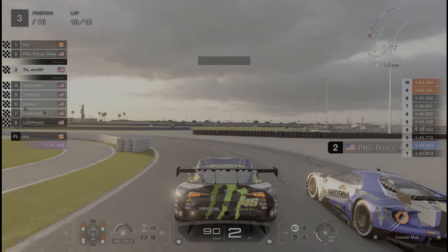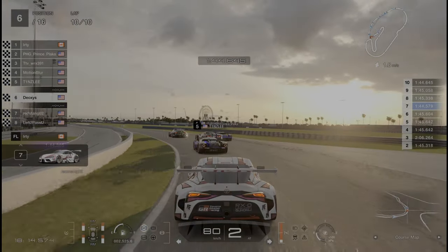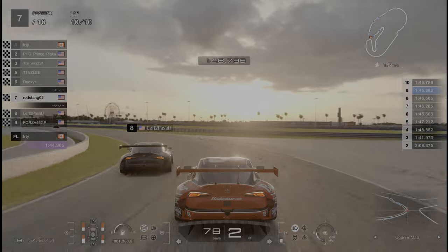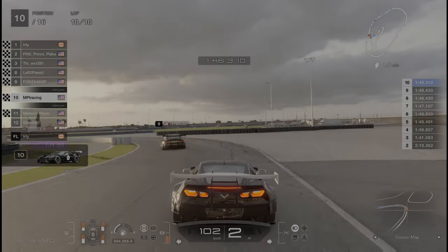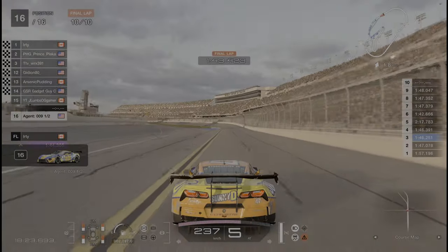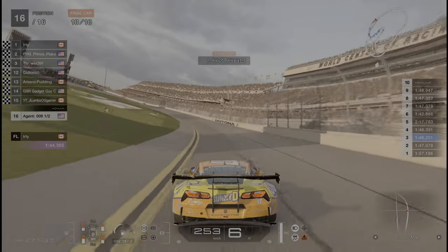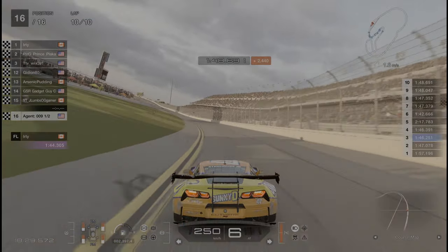Here comes Motion Blur down the inside — is he going to outbrake him? Both of them on the grass, he gets away with it. Tinsley's caught this battle but it's a little too late. Going to the outside — is this a three-wide moment? WRX pushing through — he betrays Motion Blur. Photo finish — Plaka Man holds on! What a move. What a race for second, third, fourth, fifth — you can even throw in sixth.